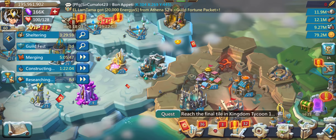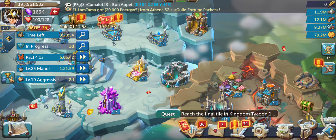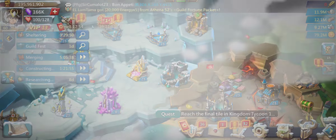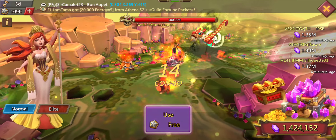I want to give you a short tip on what you should also do during the event. If you go to the labyrinth, you can see there is a dark fortune dragon. If I click on him, I already got it — the fortune ingot.